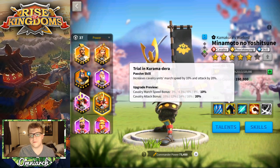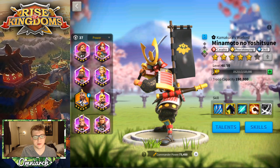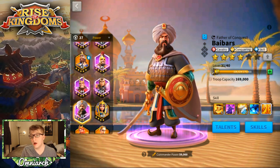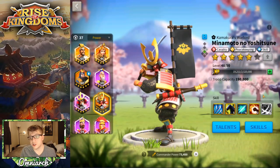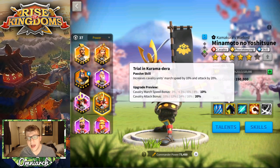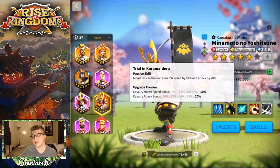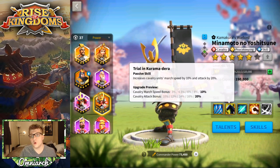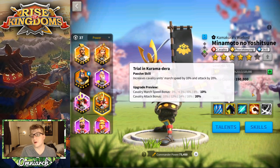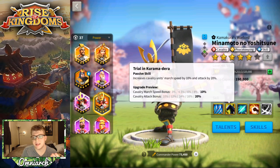His second skill gives up to 20% cavalry attack bonus and 10% cavalry march speed. The 20% attack boost is nice — if you look at Baybars, his second skill also gives cavalry a 20% attack boost. But Minamoto is a little better because you also get march speed, which is useful for getting away from stronger enemies, helping allies faster, getting to flags and buildings quicker. March speed doesn't increase damage or survivability directly, but it's still incredibly useful, making him a bit better than Baybars and the epic tier in this regard.